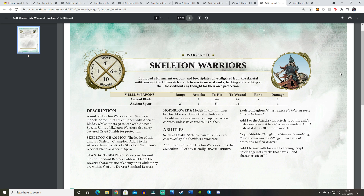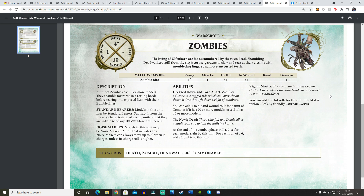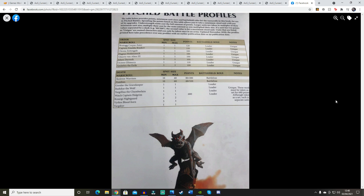I also think they don't want to give away information too early on what Skeleton Warriors will be like in Soulblight Gravelords — they want it saved for when the book drops. Now, regarding points: Skeleton Warriors are still min 10, max 40, at 80 to 280 points with the mass regiment discount, and are Battleline. Zombies are min 10, max 60, at 60 points for 10 or 320 points for 60, also Battleline.